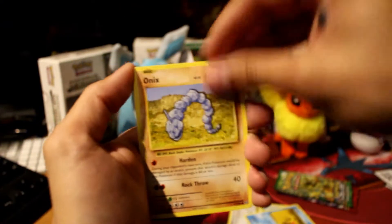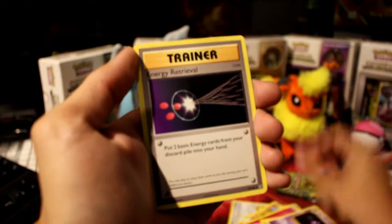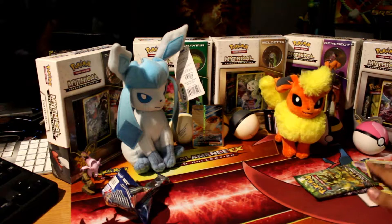Anyways we have a Doduo, Staryu, Onix, Fairy Energy, Voltorb, Haunter, Energy Retrieval, Kakuna, and a Mewtwo — a Mewtwo Normal Rare and a Reverse Holo! Professor Oak's Hint — nice.